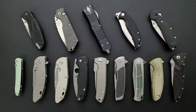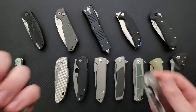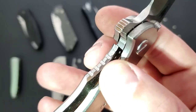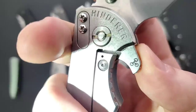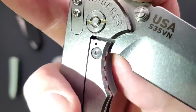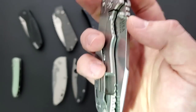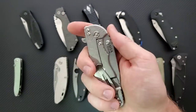So a couple of examples here. What is a detent? Well, let's take a look at this XM 18, three and a half inch. You can see in here right underneath the tang, right attached to the lock bar — you see a little ball in there? That little ball is the detent ball. And on the blade there's a track where, once the lock actually engages the tang, there's a little track that ball follows. And right there, that little indentation is actually the detent hole. Once the ball engages the detent hole, it snaps into place.